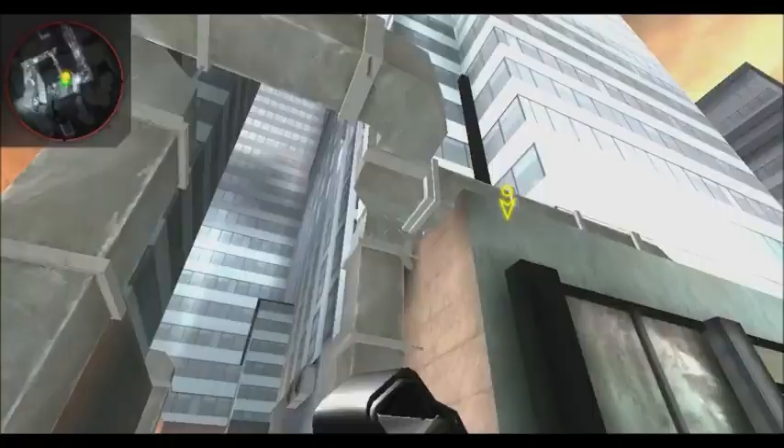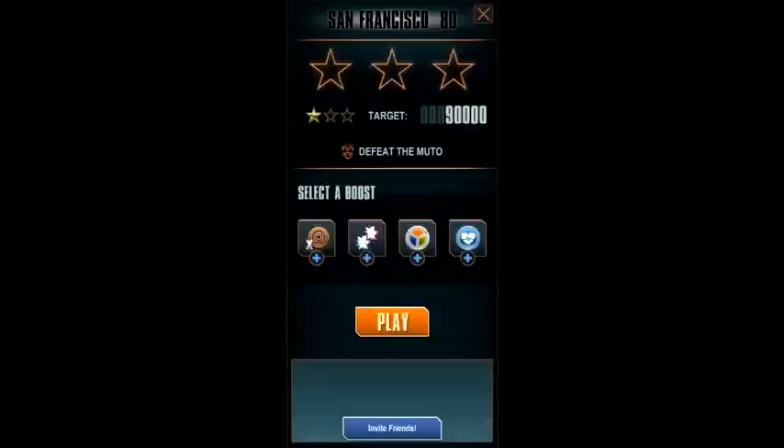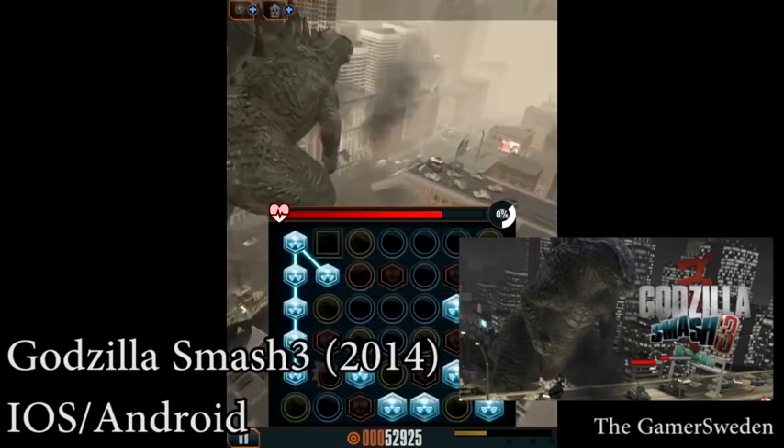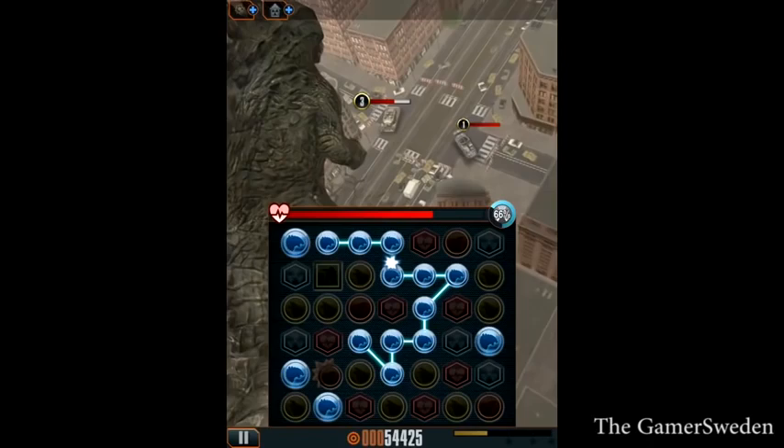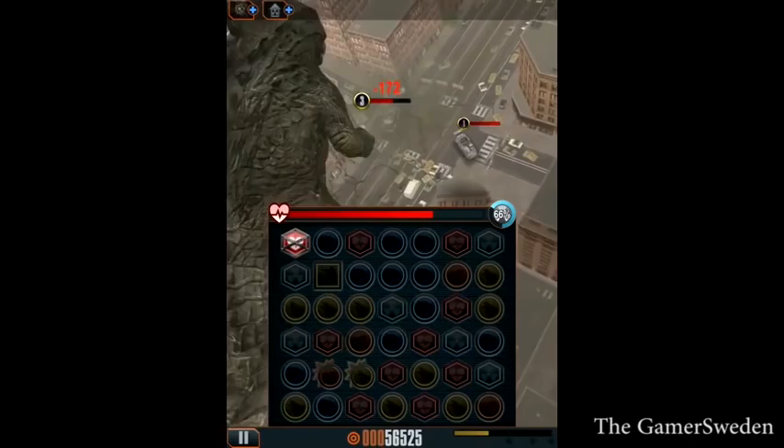Next we have Godzilla Smash 3, also another Godzilla 2014 tie-in game. The game is a puzzle game and plays like Candy Crush. You don't really control Godzilla — how you attack enemies is by connecting the most amount of the same colored items on the screen. The more items you can stack up, the more powerful attack you can dish out. At the very least, the game can be a fun time waster.